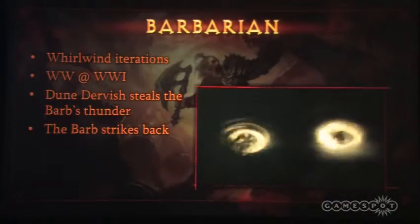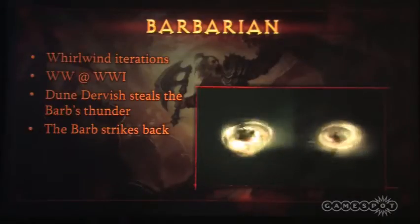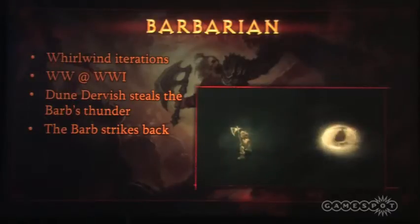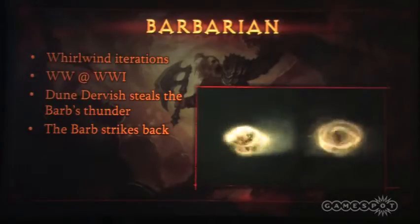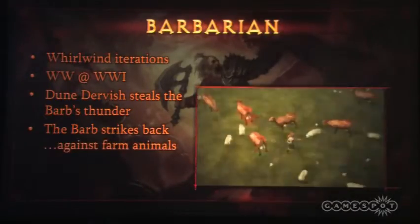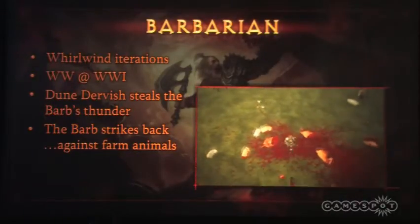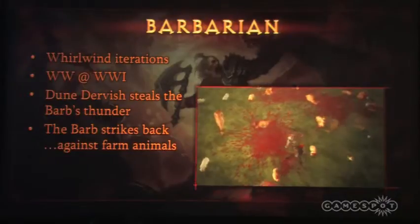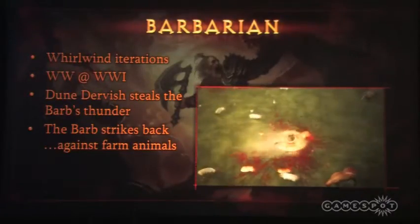Here's the new version of Whirlwind. It's a lot thicker, there's a lot more going on. We've added more copies of the Barbarian in there, lots of flying weapons, and a whole lot more dust. Now that may not be impressive enough, so I prepared a little demonstration to prove just how much more powerful the new Whirlwind actually is. Yes, you can decimate farm animals with it.